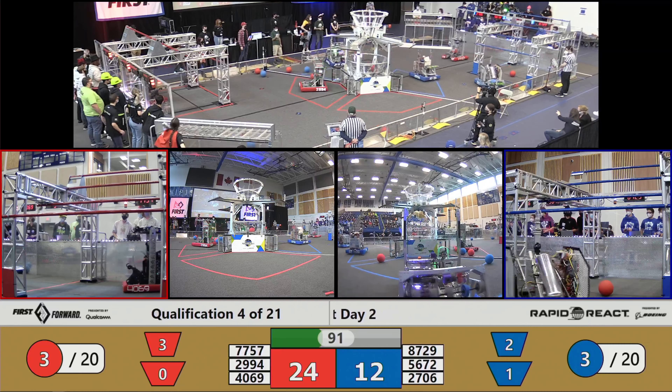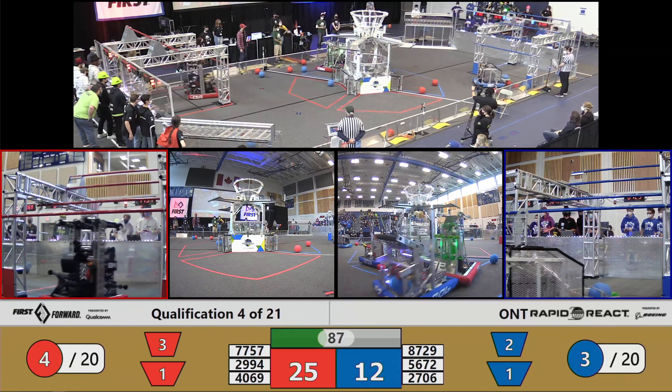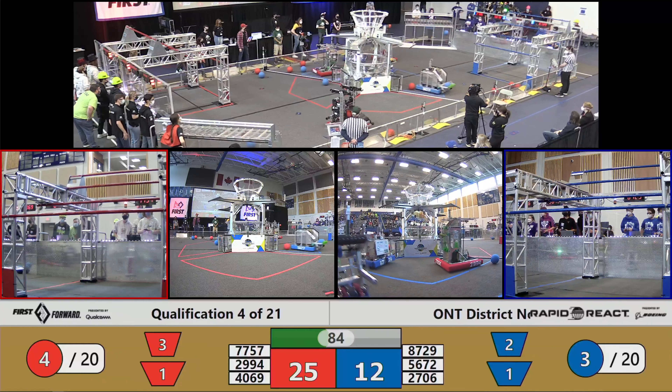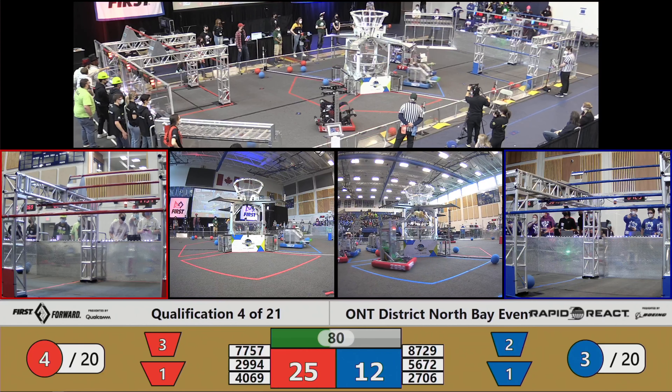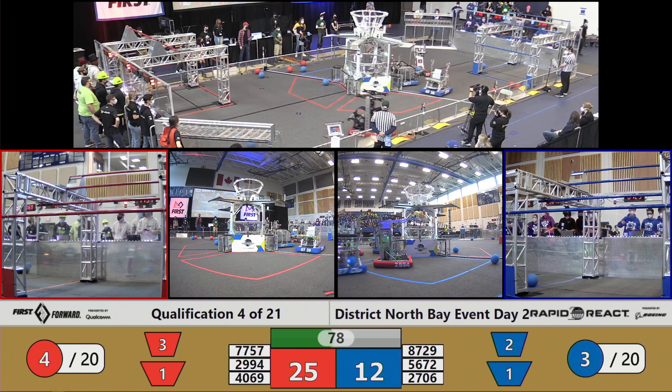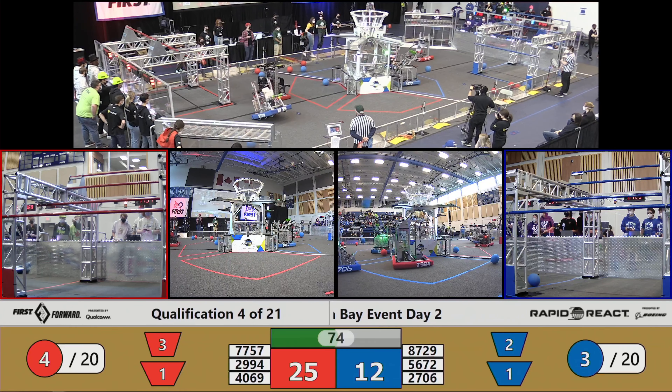Aztecs lining up for the shot into the low hub — no problem at all for them. Pushing around in the field, robots getting in each other's way. Not a lot of room to move on this field. It can be difficult to see where you're going if you're in the drive station behind the hangar. Cargo going up — 5672, First Nation STEM trying to get it lined up.